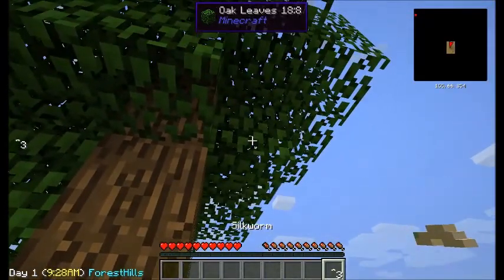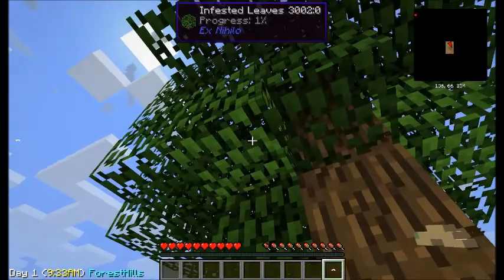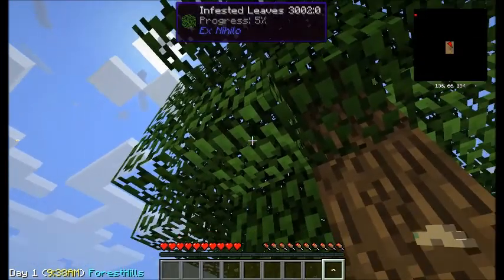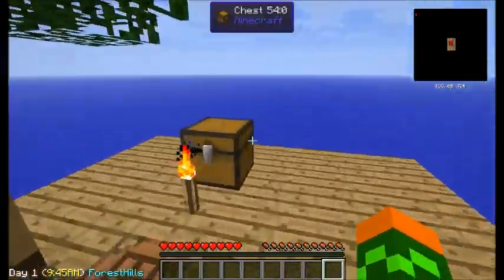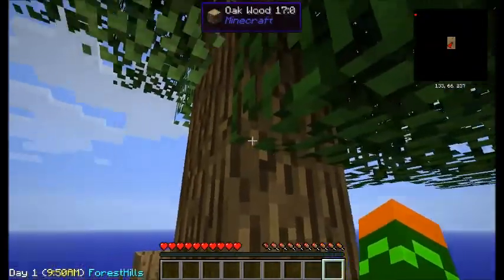Now it's just — you get the silkworm, you splat them onto the leaves. Splat. And then you wait a while. The process is at three. When it gets to 100%, it'll spread around the tree. You cut it down and string drops everywhere. We'll wait for that. We can't cut down the wood, or else the leaves will decay.